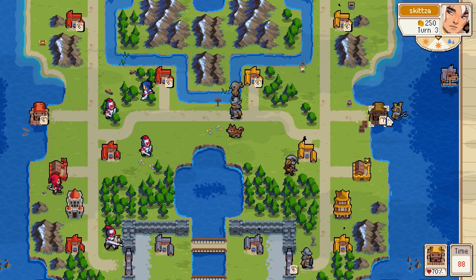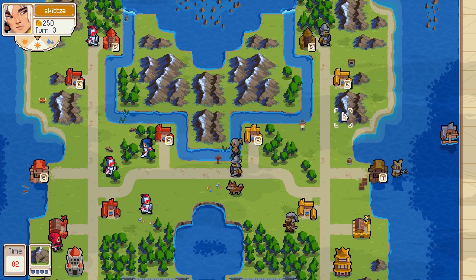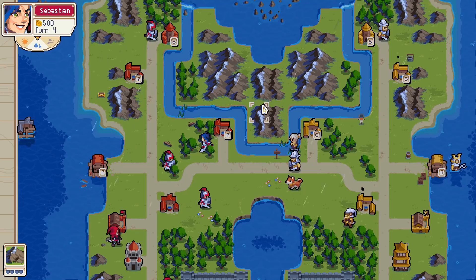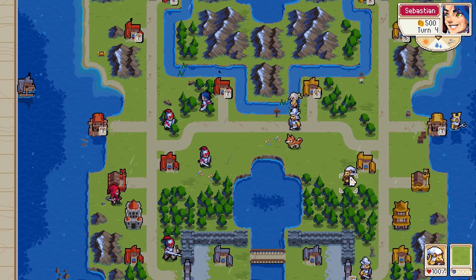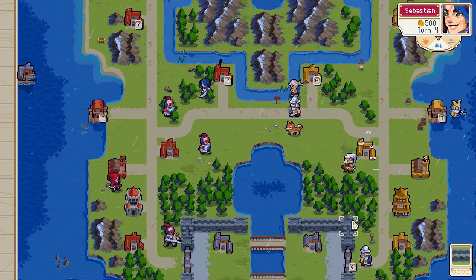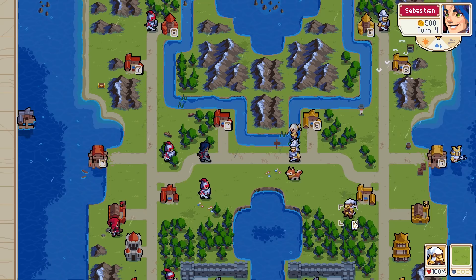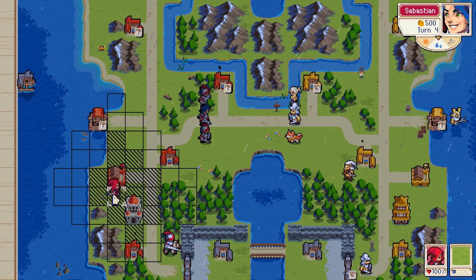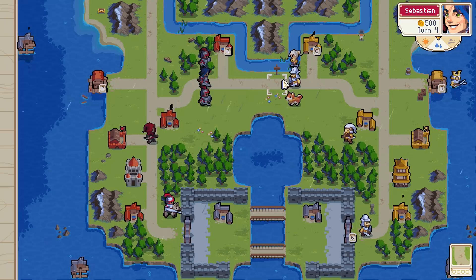We have 250 left over, we're gonna start saving — maybe for a dragon. Alright, let's see how this goes. It's raining — fear weather. So range units reduce by one, air units reduce damage by something. Oh, that's nice little birdies.